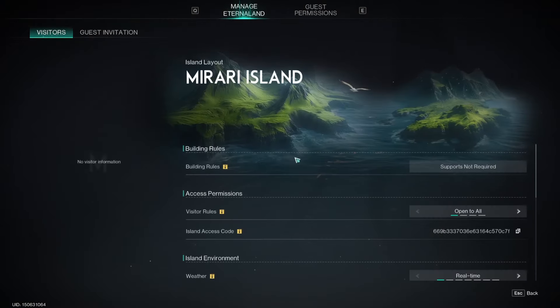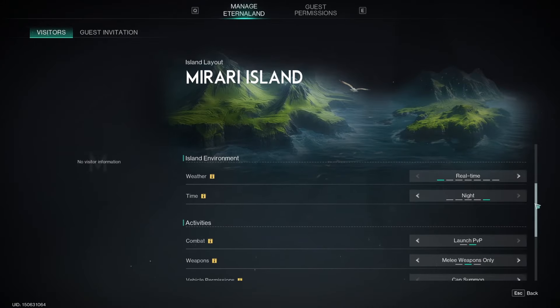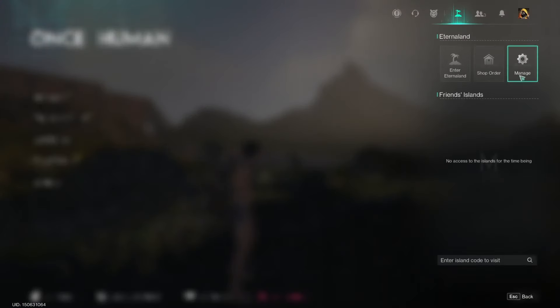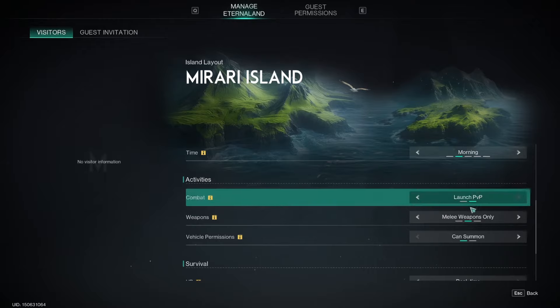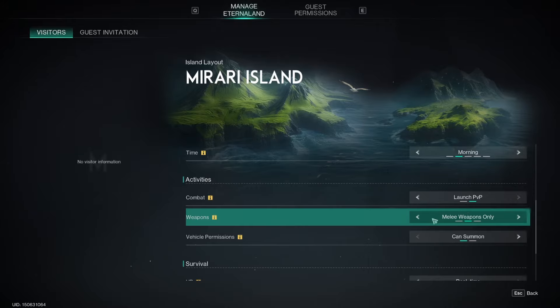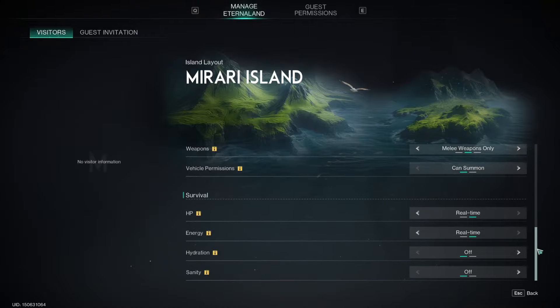Inside Eternal Land, if you go back to that menu, there are a couple of options: shop, order, and manage. If you go into manage, you can set a bunch of different settings. You can set the time to make it morning if you like. There are some interesting ones like activities — you can set combat and weapons. So say you want to make a gladiator ring and have people fight to the death with melee weapons like baseball bats or stun batons. You could set that up here with PvP enabled and melee weapons only.